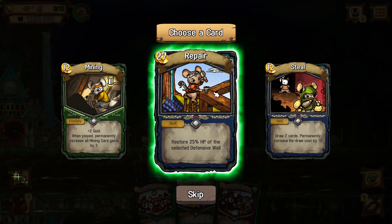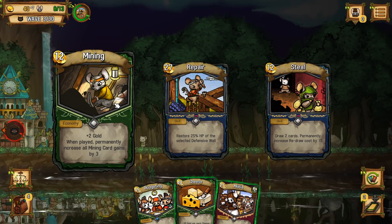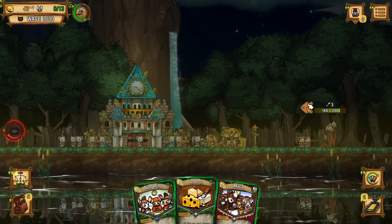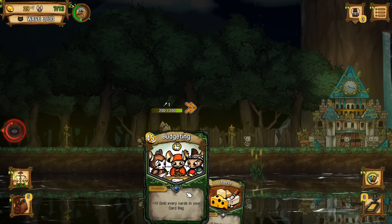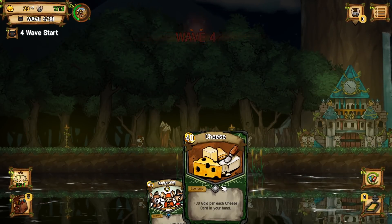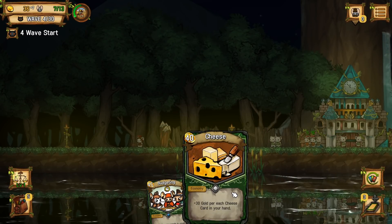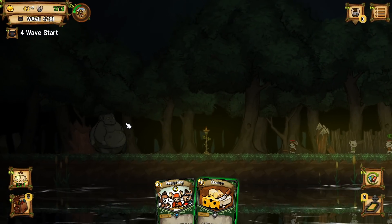Do you want a house? Nah, let's keep going for deck bloat. Restore 25% of HP. Or mining — we've got to go for mining. Plus two gold. When played, permanently increase all mining cards gained by a small amount. Wall — get over there. I do have some money. Let's just pop that guy out. And budgeting is now worth it — just barely, but it will be more so in the future. Unfortunately, cheese is less good than I'd like.